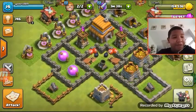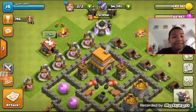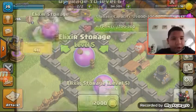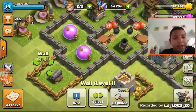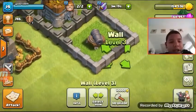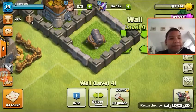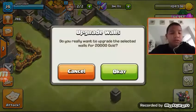So now I have 154 gold and 84 elixir — that's a lot. I'm thinking about upgrading some things because they're really low. Actually, let me upgrade my walls instead.